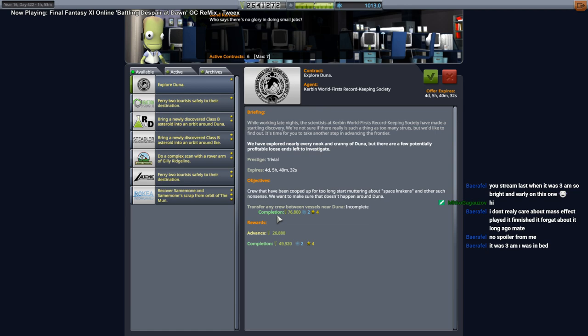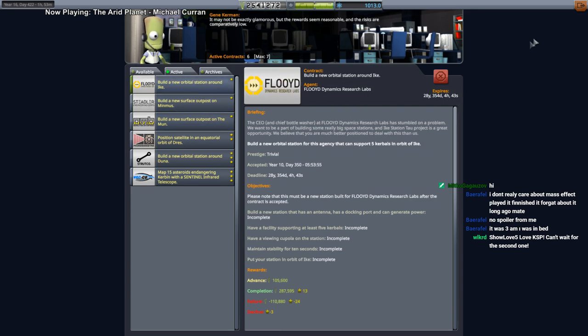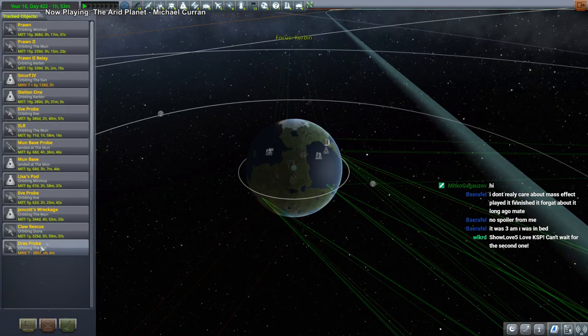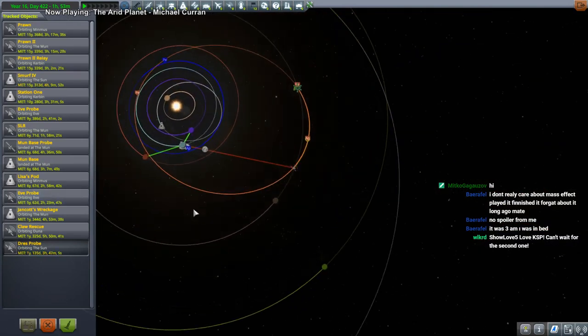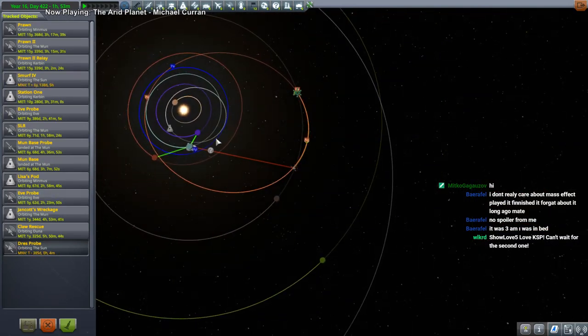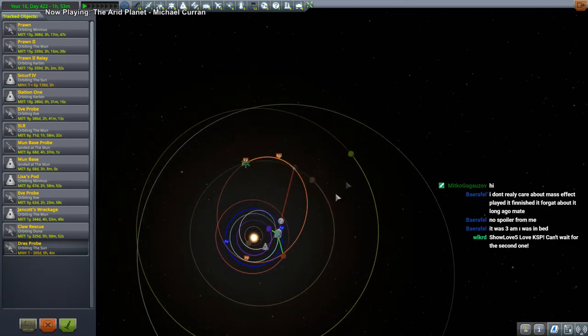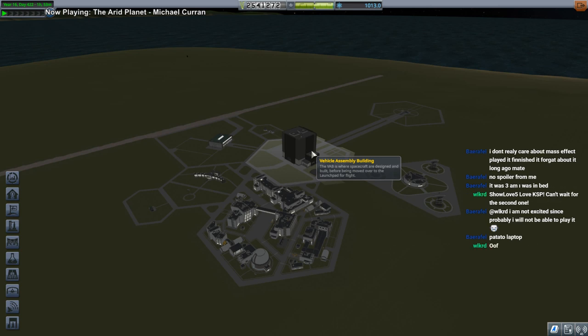Explore Duna again? We could transfer crew between vessels near Duna. We still need a surface outpost on the moon and on Minmus, and an orbital station around Ike. The Drezprobe is on its way. Duna is behind us, so that's not a good transfer time — not a good transfer time for Jool either. We can launch the moon and Minmus missions. Let's get the Mun and Minmus things first.